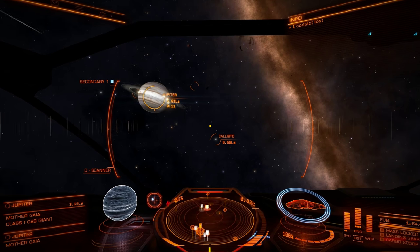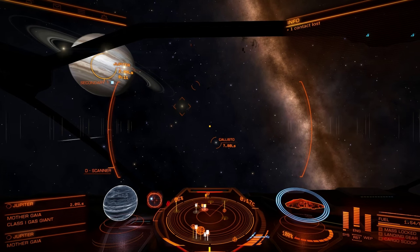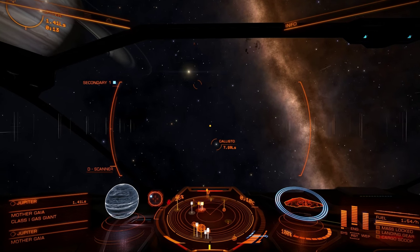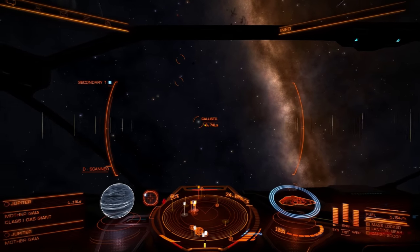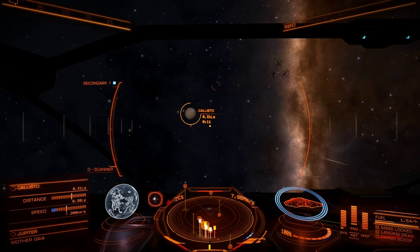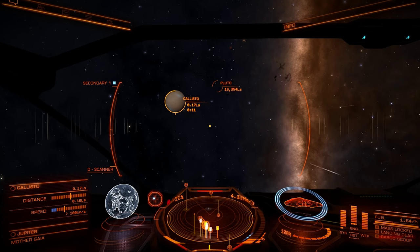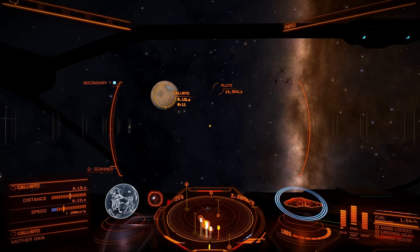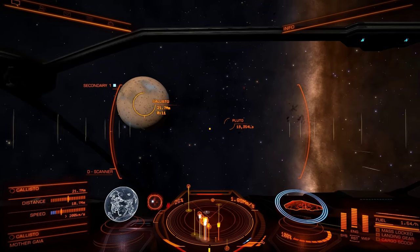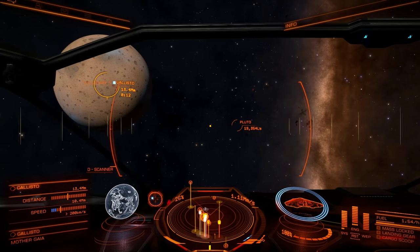Jupiter has more rings than I thought it would. I think I can be satisfied with that Jupiter. Let's take a look at Callisto. It's looking very dark — and Callisto is very dark. Now it has the same texture as Mercury basically. That's completely wrong; the surface of Callisto is very distinct and very dark.